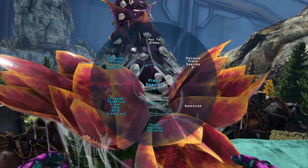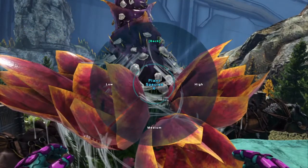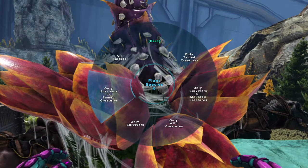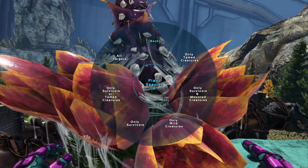If you access the plant's inventory, you can change the range, change what it will target, and you can put it to sleep to disable firing.